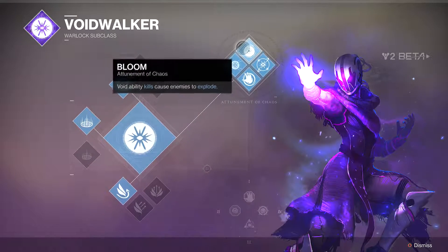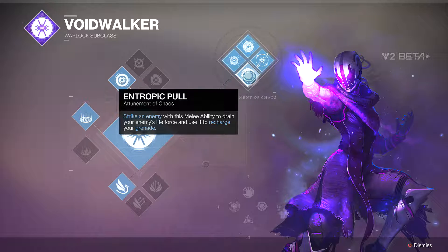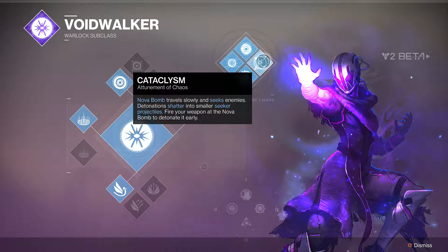Chaos Accelerant is the second one, where it draws power from your super to overcharge your grenade, making it deadlier and more effective. The third perk is Entropic Pull — strike an enemy with this melee ability to drain your enemies' life force and use it to recharge your grenade.